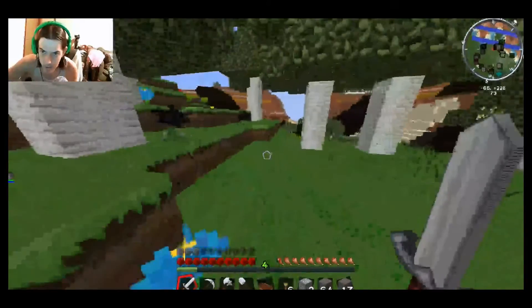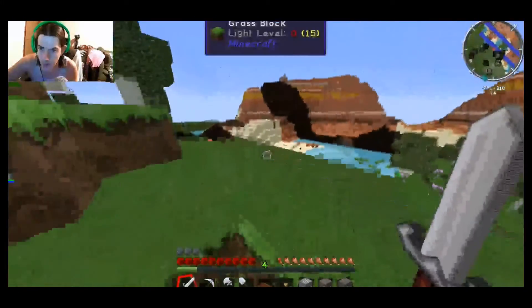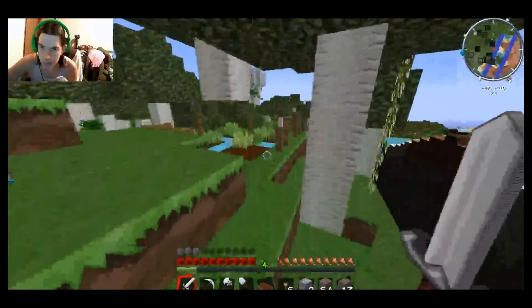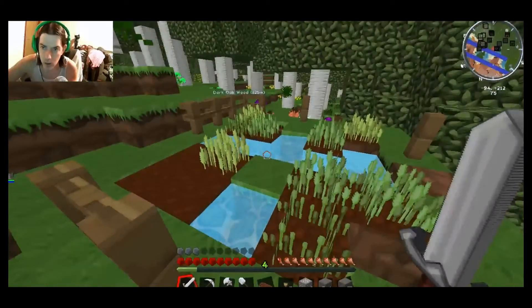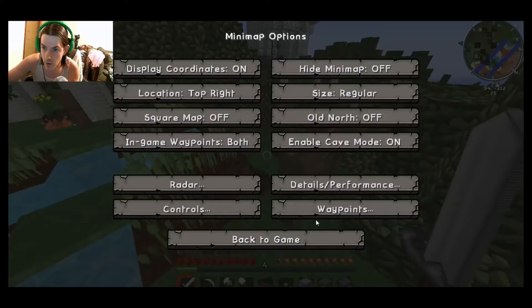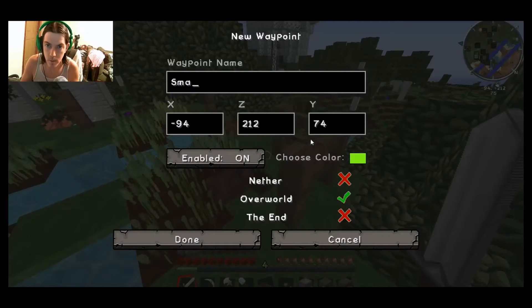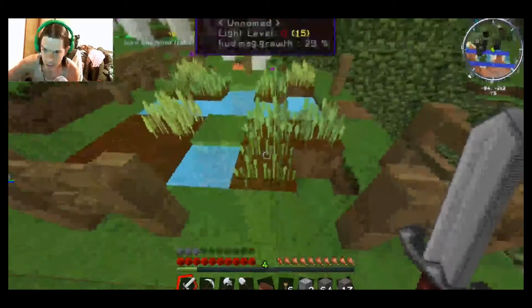Looks like we're headed right back towards that spot though — we'll need to go around so we don't get stuck again. Here we go, here's a little farm. Well, it's not grown yet, but let's go ahead and mark that. New waypoint — 'wheat farm.' There we go. I'm pretty sure that's wheat, isn't it? Maybe.